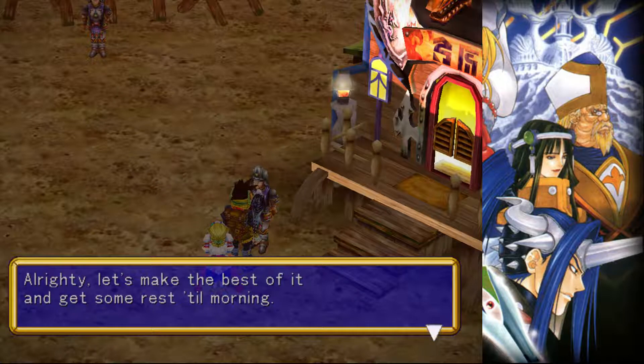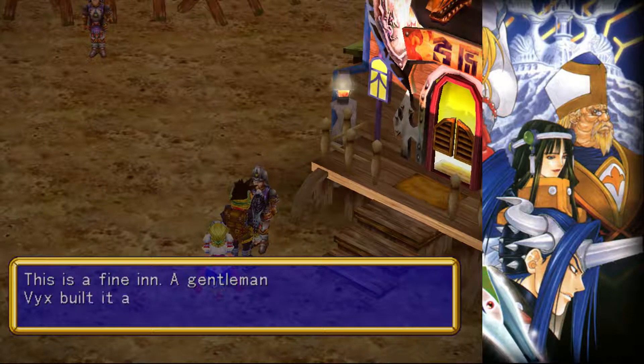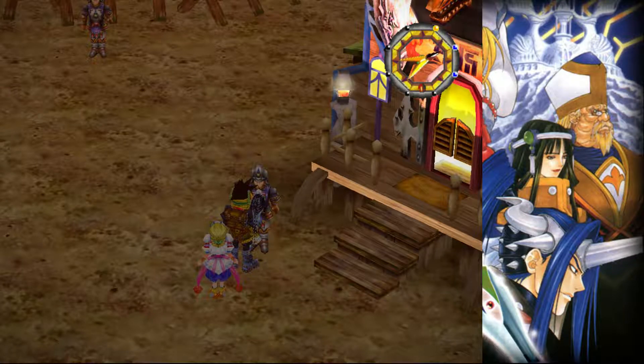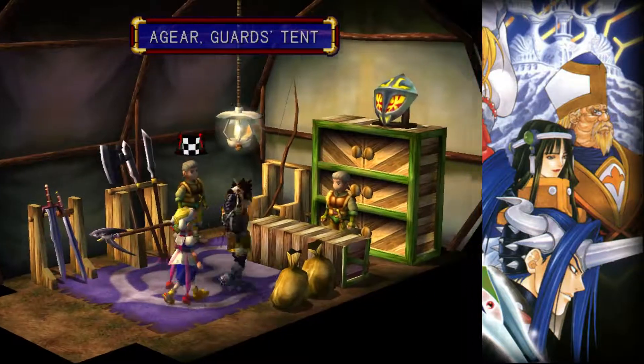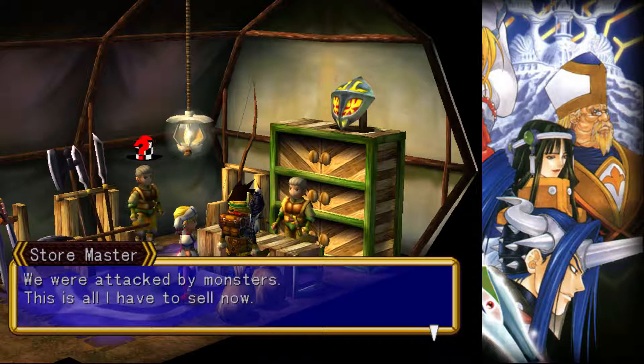Alrighty, let's make the best of it and get some rest till morning. You mean you sleep here? I slept in nicer rain-drenched caves. This is a fine inn. A gentleman fix built it after monsters destroyed this town. Guard's tent — let's see what's in here before we go to sleep. What the hell happened here? This used to be such a nice little village. We were attacked by monsters. This is all I have to sell now.